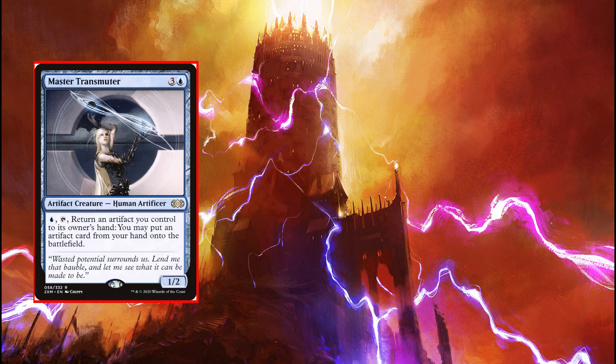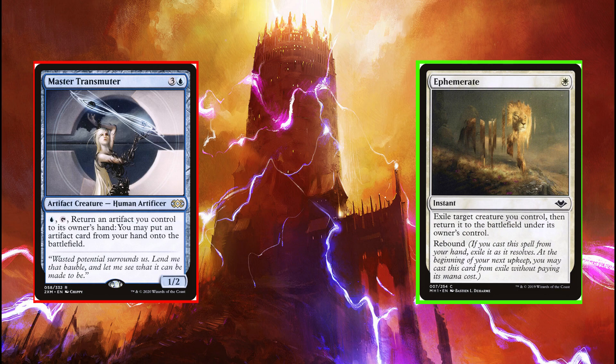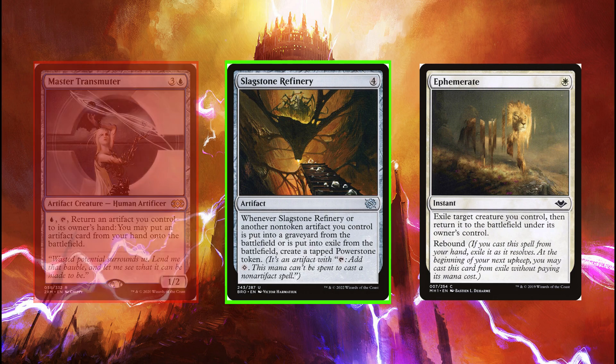Master Transmuter is in 39% of our decks — not to help cheat mana on our expensive artifacts, because again our curve here is pretty low, but probably because it lets our commander enter the battlefield over and over again, generating thopters each time. But this ability is attached to a creature, so it's got summoning sickness. And just like Padim, that 4 mana cost makes for some awkward timing casting our commander. Why don't we play Ephemerate instead? They're about the same price, and at instant speed for 1 mana instead of the 6 it would take with the Transmuter to blink something twice, we could blink our commander or any other non-token artifact to get two rehashes of their enter-the-battlefield effects. And since we're exiling these artifacts, this also gets a trigger off Slagstone Refinery, whereas Master Transmuter wouldn't.